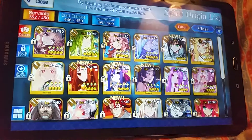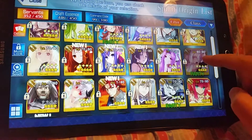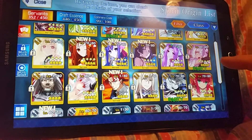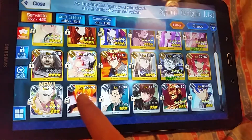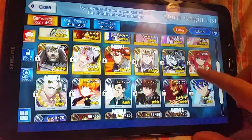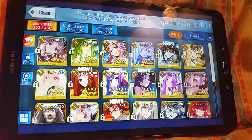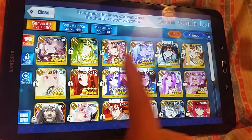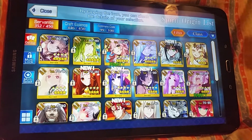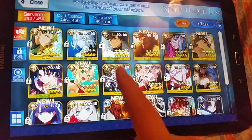Here are my Lancers — we've got Ereshkigal, obviously, Tamamo, Jean Lily, and Kiyohime. I actually had issues with the Benny Emma quest — the male hot spring — because I mostly use female servants, so I only had Enkidu to use for the male requirement.